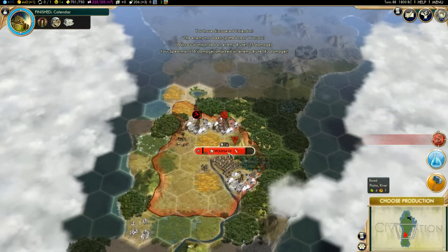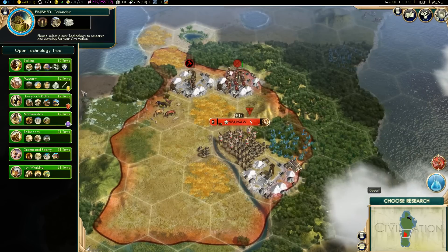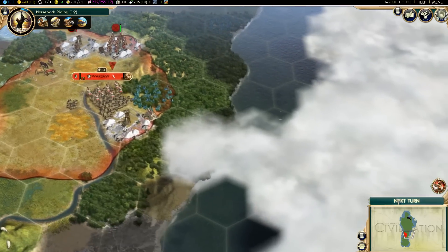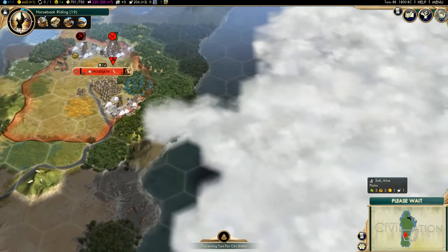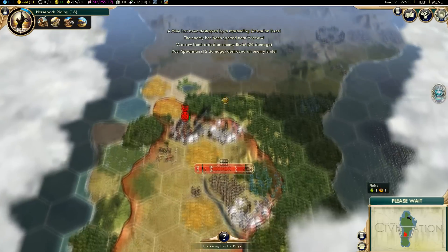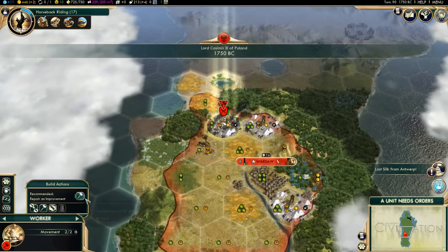Alright, that's unfortunate. Let's choose production — let's get the chariot archer, range strength of 10. And let's do masonry next, then horseback riding because we'll get the ducal stable. He's going to burn this down most likely, which is unfortunate. We've got to rebuild that now, but we're going to get the chariot archer in there to protect our city and its improvements, then we'll build a settler and send him up north. Repair for four turns.